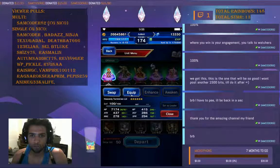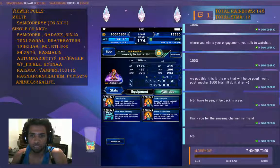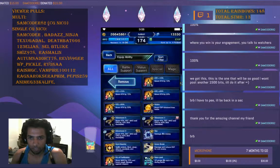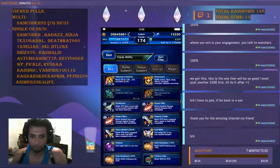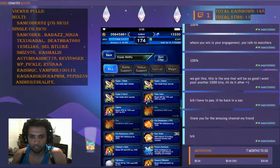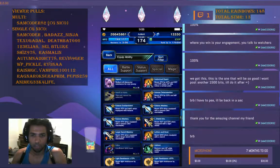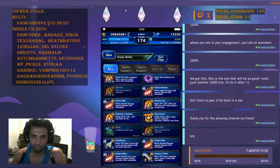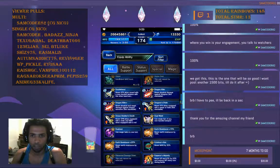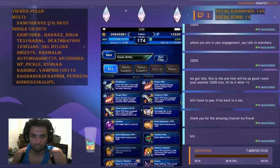If you have Lid, you want to give her as many LB gain buffs as possible, because that lets her build her limit break quickly. Her LB will break the boss's defense by 70% and reduce all stats by 70%, as well as 70% reduction — that is huge.